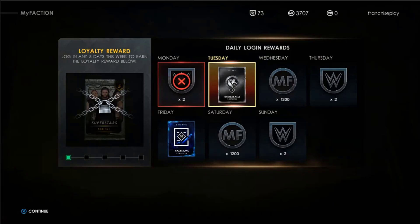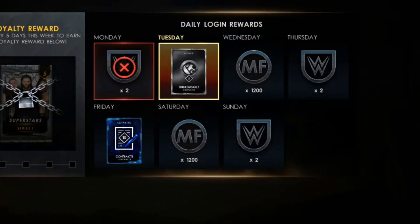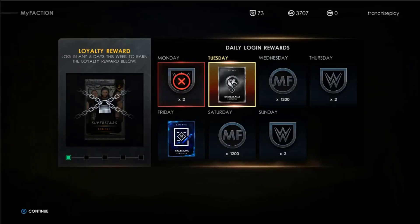Now the moment you've been waiting for — the first exclusive screenshots of MyFaction. MyFaction is a new take on a classic team-building mode in which players collect, manage, and upgrade an array of WWE superstars and legends to create their ultimate four-person factions. Managers and side plates boost performance, while logos, wallpapers, and nameplates allow for some creative customization.